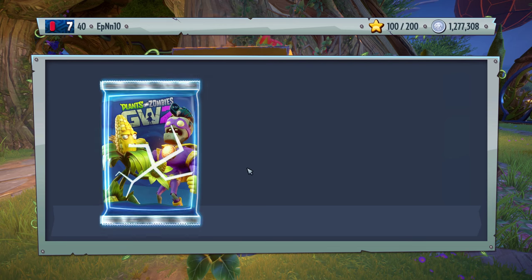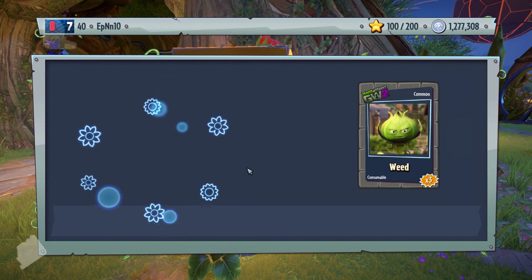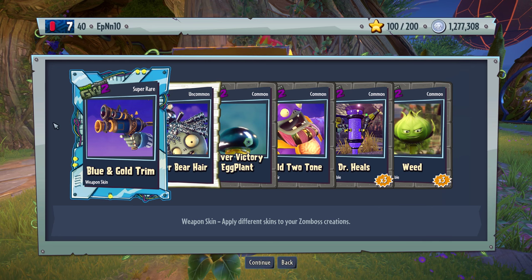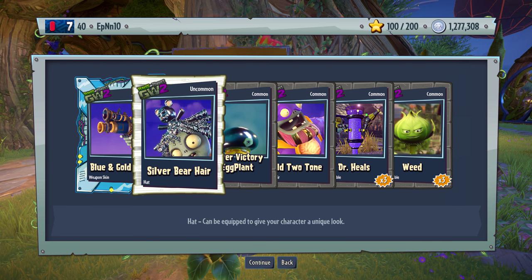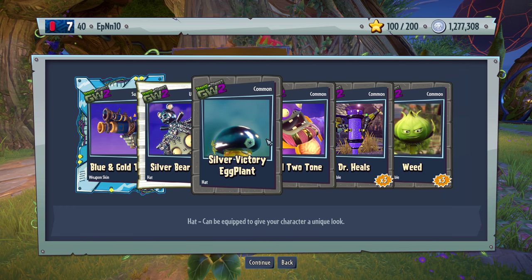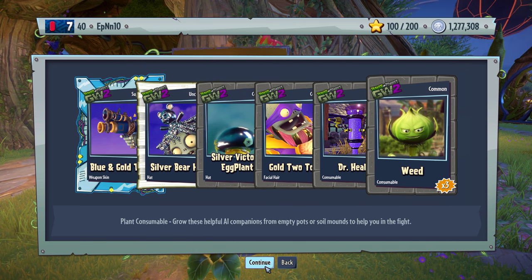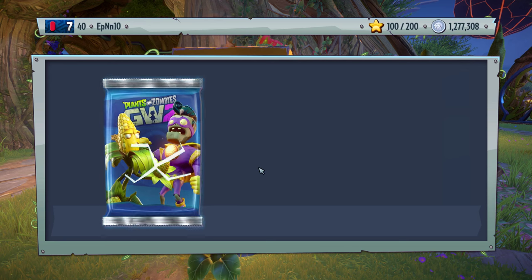I think you have to unlock the normal version before you can unlock the silver, gold, gem, and diamond versions. Gold and blue trim — not bad. And oh my god, that looks disgusting — the engineer has like the craziest customization. Silver victory eggplant. And a bunch of stuff we don't really care over.